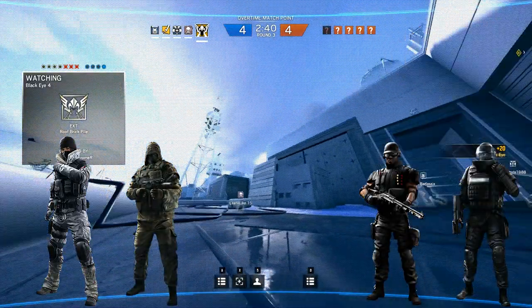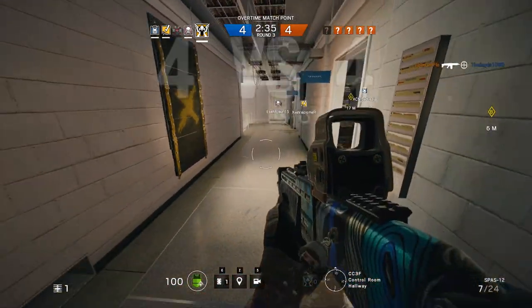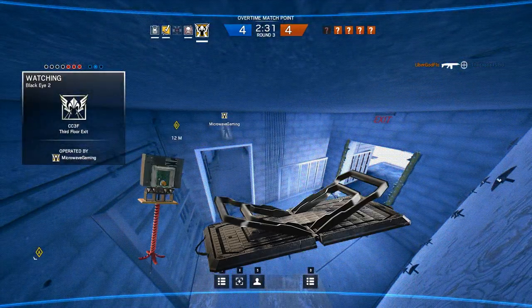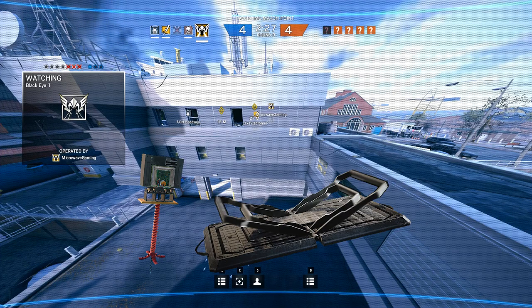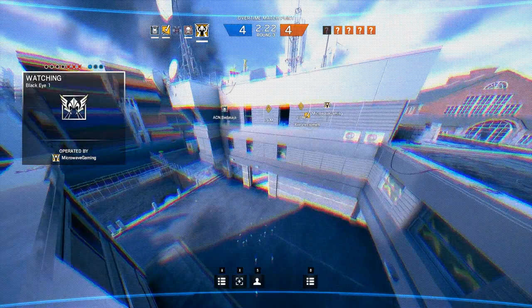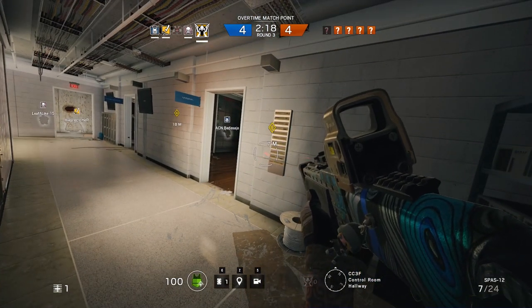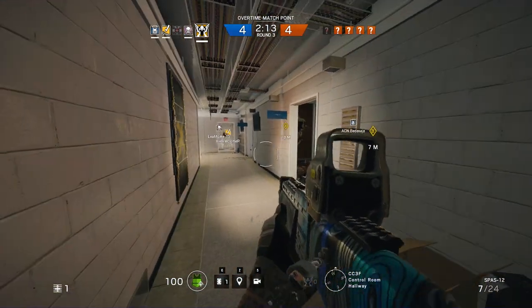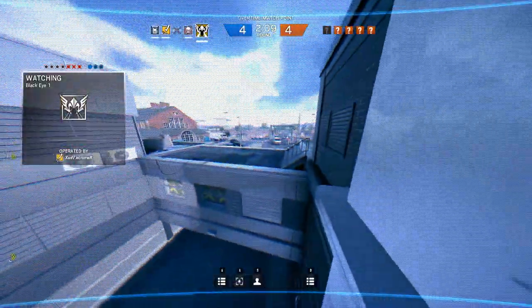If you're playing a mix of operators such as Frost, Caveira, Castle, and Rook, your AO will be slightly larger than the first team makeup I mentioned. Traps may affect your camera locations as well — if Frost puts a trap in two doorways, or Caveira blocks off two choke points with her laser traps, then it might be wise to not have a camera there. The traps will warn you that someone has been or is currently in the room, either by the attacking team shooting them or having the traps take someone out. So if a whole section of the map is trapped, you likely won't need a camera around that area. Let the other gadgets do their job.